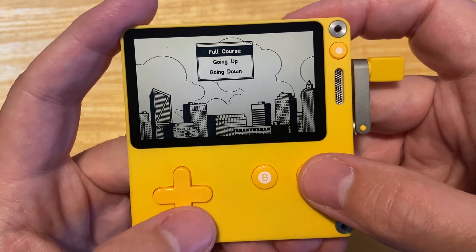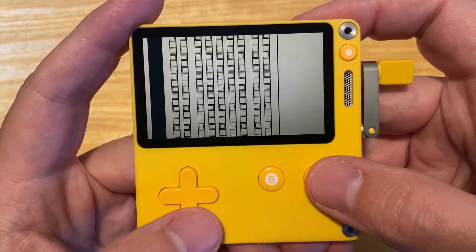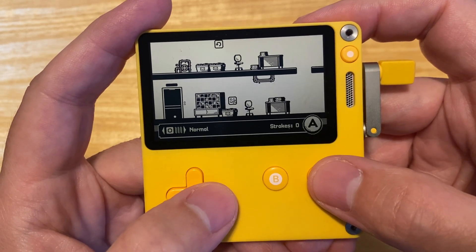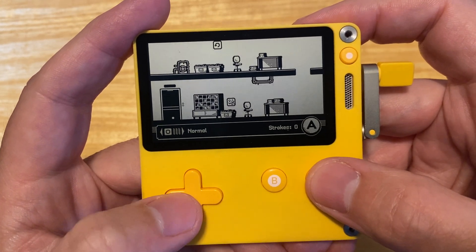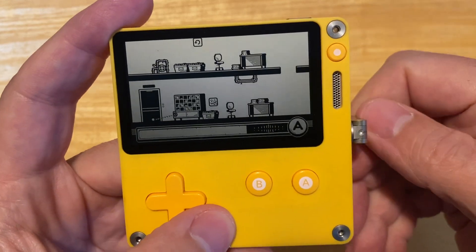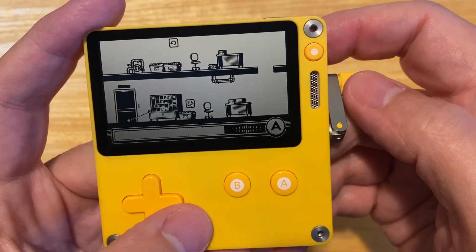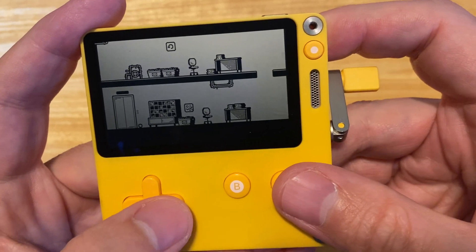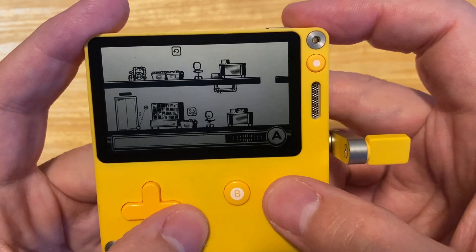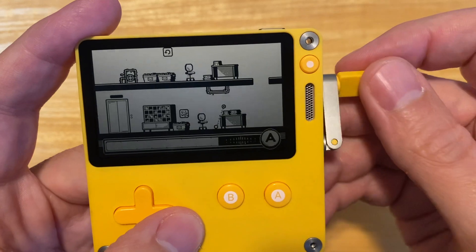New game. Full course. Tower Corp — golf to the top. What am I doing here? There's my angle. Does the crank do anything? Crank adjusts the angle. I probably have to get it up in this little space there if I were to guess. I'm off to a real start. Where's my ball? There it is. This is interesting — love the music.